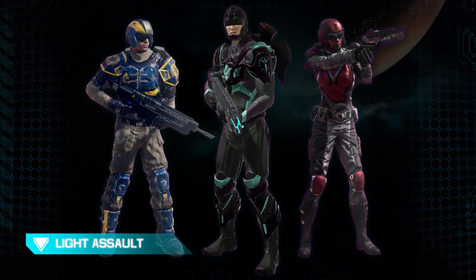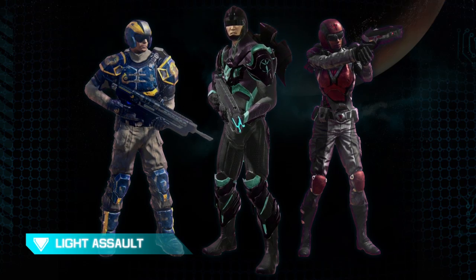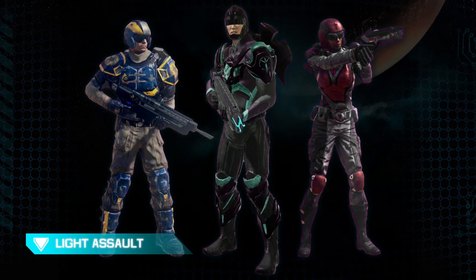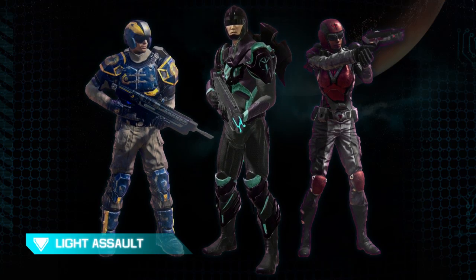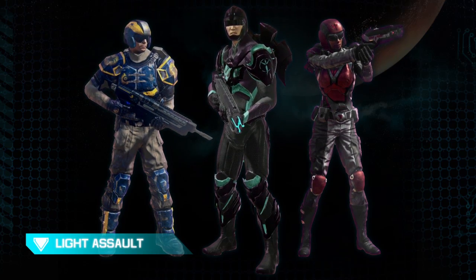Light Assault is the first Shock Trooper class we'll take a look at. These guys are very mobile even though they have medium armor and medium damage weapons. They make up for it by having a short-duration jump pack which allows them to get into really good tactical positions and flank the enemy.